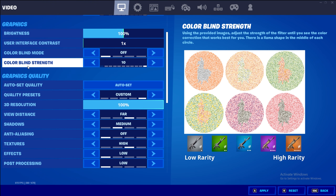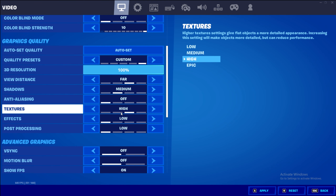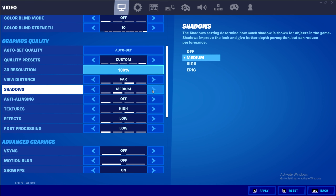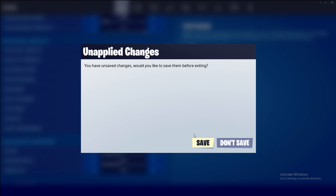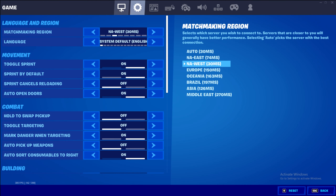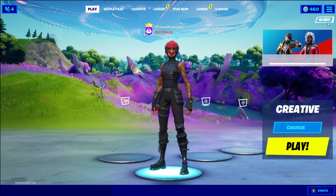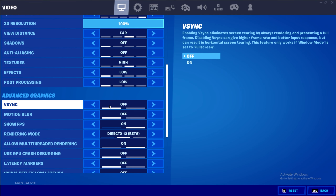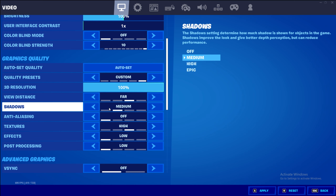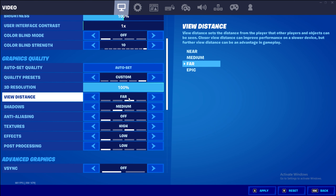Brightness I'll leave at default. These are my graphics quality settings: view distance far, shadows medium, no anti-aliasing, high textures, low effects, and low post-processing. What I noticed is the higher the shadows are, the lower the FPS you're going to get. If I turn it to epic, you'll notice my FPS drop down to 400. I don't like playing without shadows because the game looks really bad without them. Turning shadows off gets about the same FPS as having them on medium, so medium shadows is my choice. The perfect balance for me is medium shadows, anti-aliasing off, high textures, low effects, low post-processing, and view distance far.